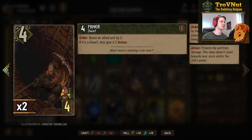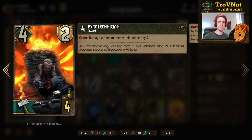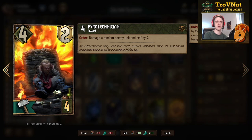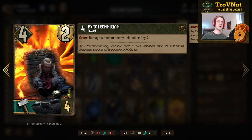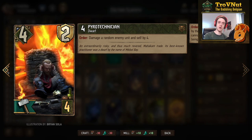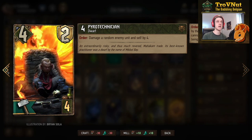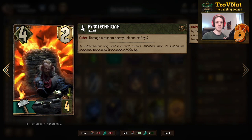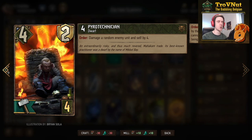The Pyrotechnician starts at four power and two armor, but because of Mahakam Forge you get three armor. This is one of the units that benefits from extra armor, because his order ability damages a random enemy and himself by four. If you give him one extra piece of armor beyond the three he already has, he basically takes no damage — dealing four damage to the opponent while keeping himself alive, giving you eight effective points on a four-provision card.